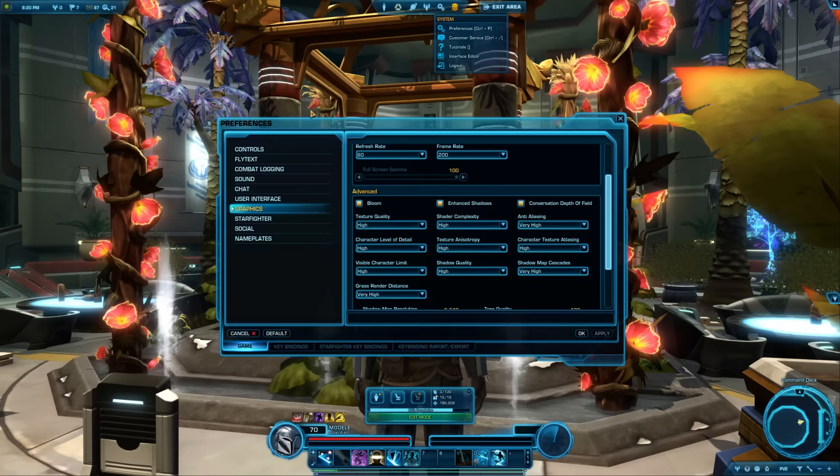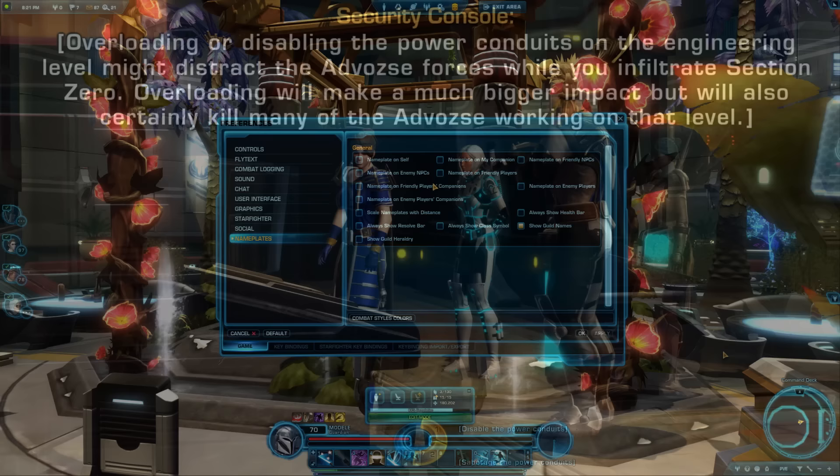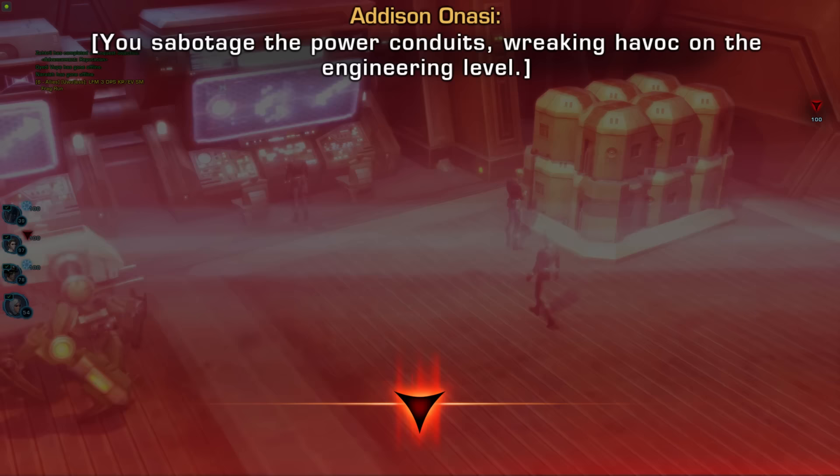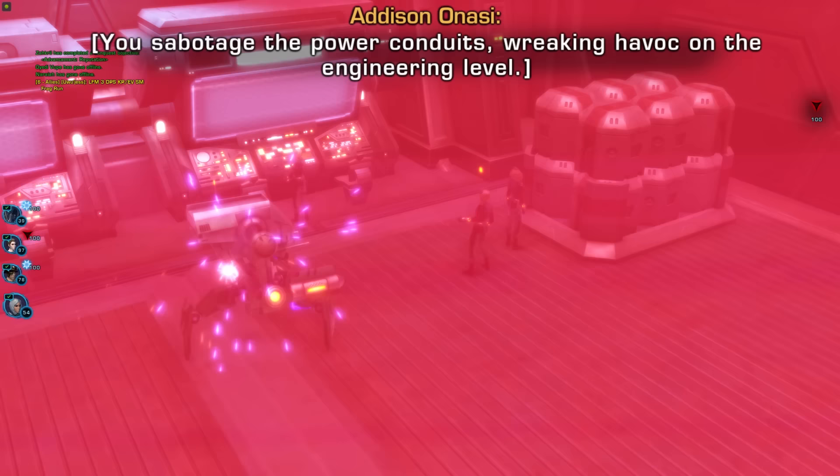Tips 107 & 108: You can also increase performance by turning off nameplates in Preferences. There are many accessibility settings available though they're scattered. You can make cutscene and chat fonts huge for easier reading, make the UI huge, remap keybinds for controller use, or use different colorblind modes.